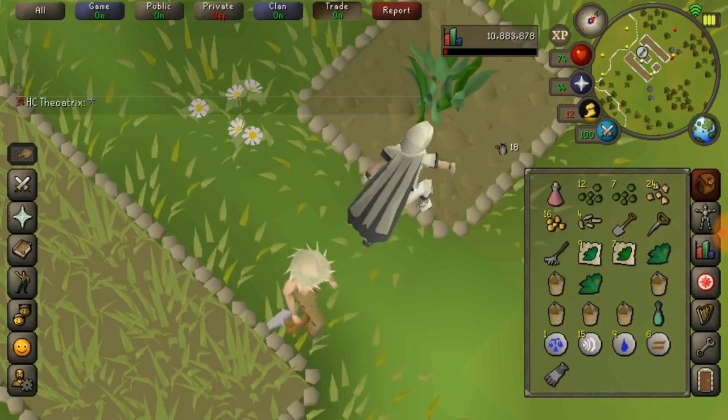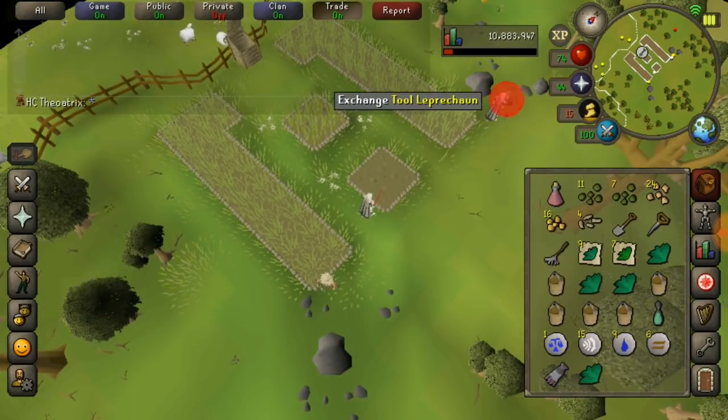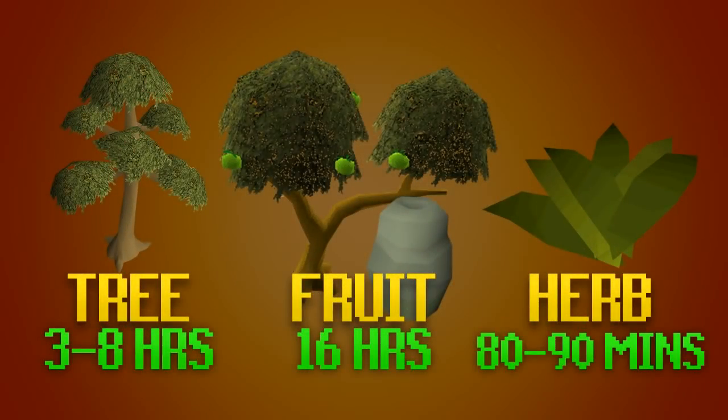For iron men, farm runs are very important and completing them every 90 minutes will bring in a consistent amount of herbs. On the screen is the average time that it takes for these crops to be finished. As mentioned earlier, fruit trees take a lot longer but they are a cheaper option.